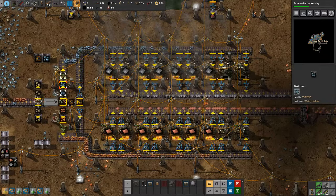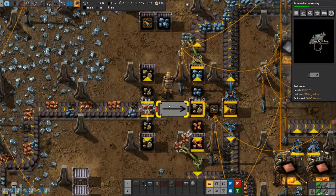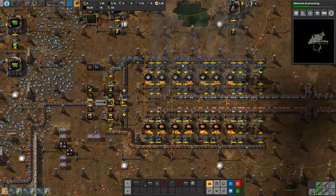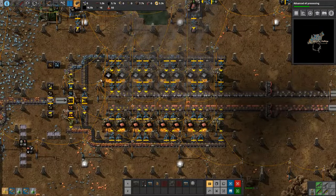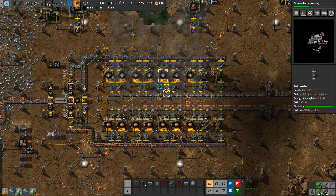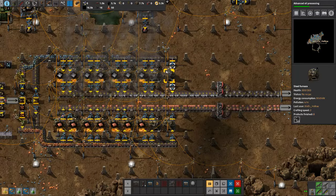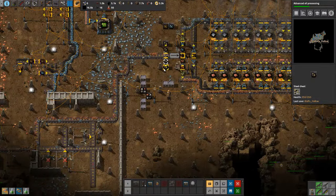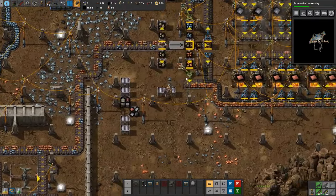It looks like we're limited based on the speed of our stack inserter, unfortunately. And I still can't set a filter on the loaders. I don't know. This is as fast as it's going to go. We can't make it faster unless we add another source of ore. So we get seven furnaces out of it — I guess that's acceptable. We're going to have to live with it for now, unless I figure out something else we can do with this. As long as it's working, that's all I ask for.